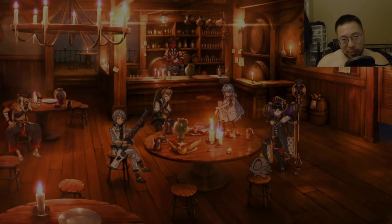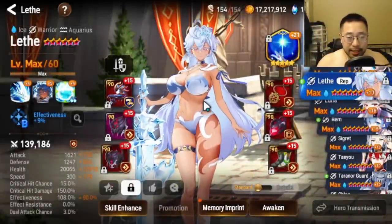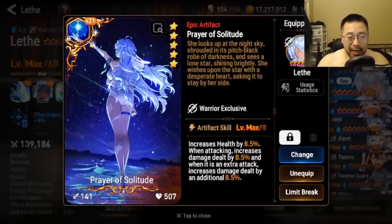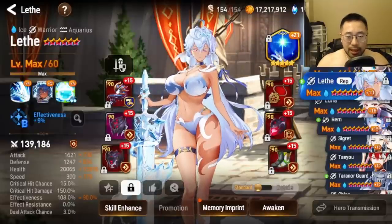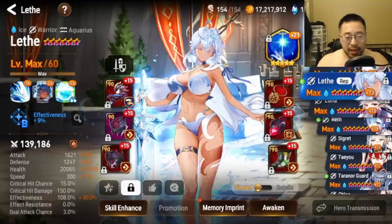So this is going to be the Leith build we're testing today. We're going to be running 300 speed, 20k HP with her own artifact. Her artifact is cracked — you get 8.5% on just attacking, and you get another 8.5% when you proc three Omen together. Those multipliers are freaking nuts.